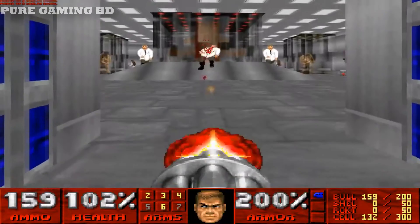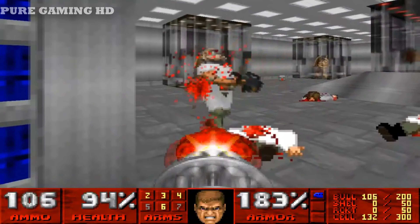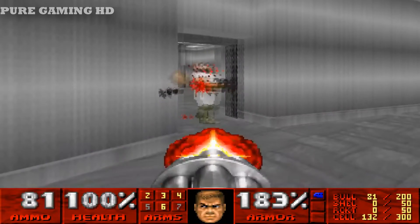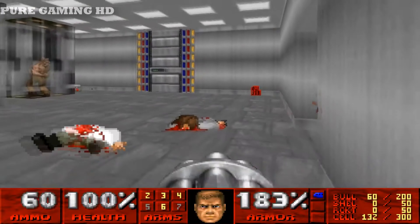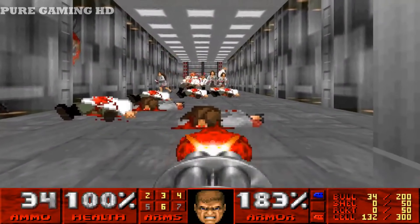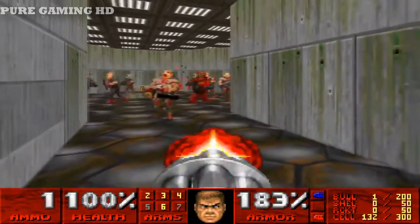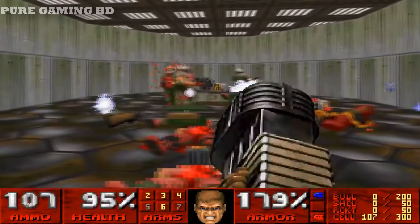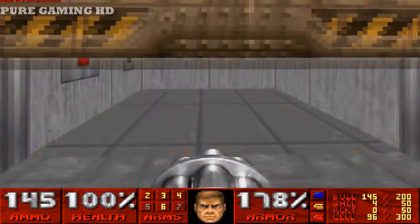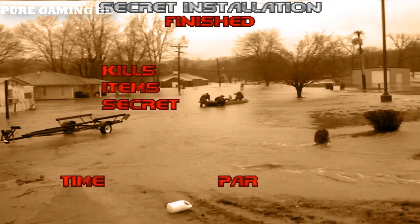There's the blue door, so easy — oh fuck. Not much happening here. Now we have all the key cards, so let's go ahead and go for the exit. All right, that's level three done — easy peasy lemon squeezy.